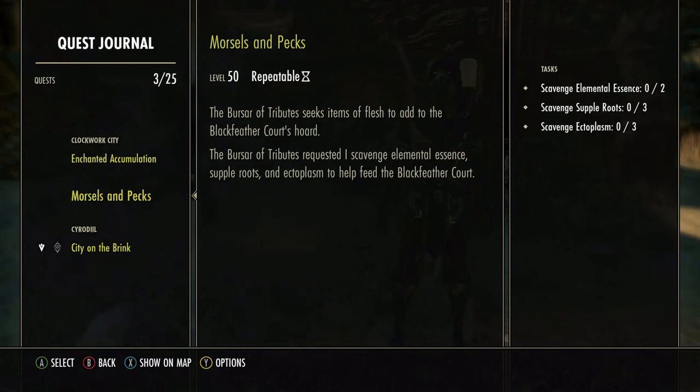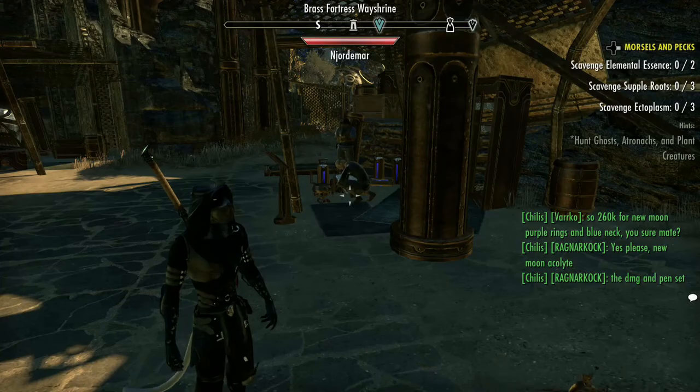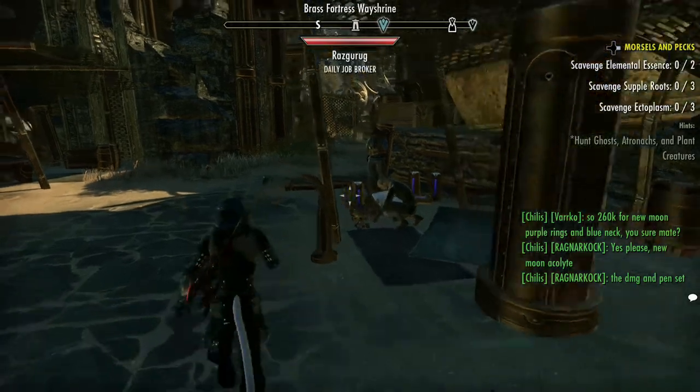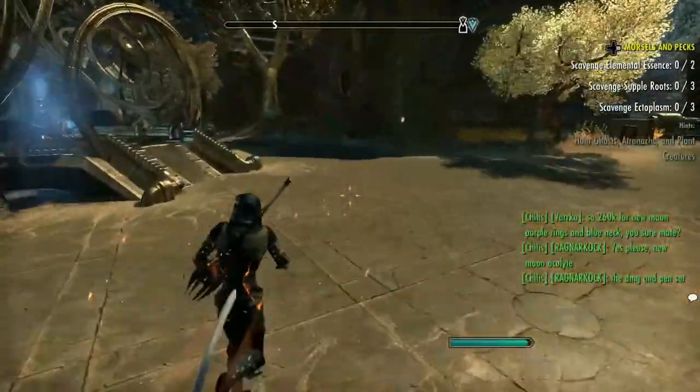Maybe we can even get a motif from here. So let's take a look and make sure the quest is active. First, we're going to go to Reaper's March, and there is an area called Willow's Grove.